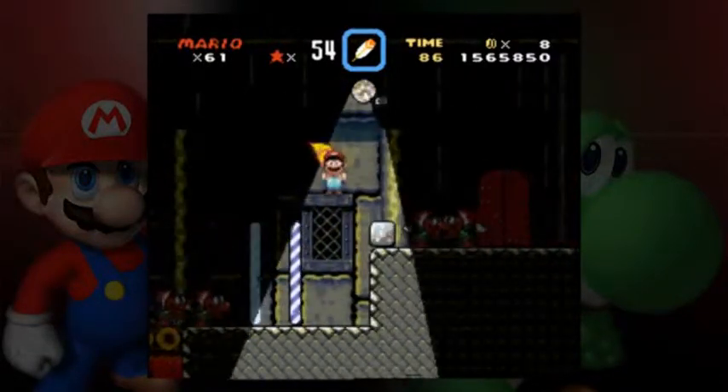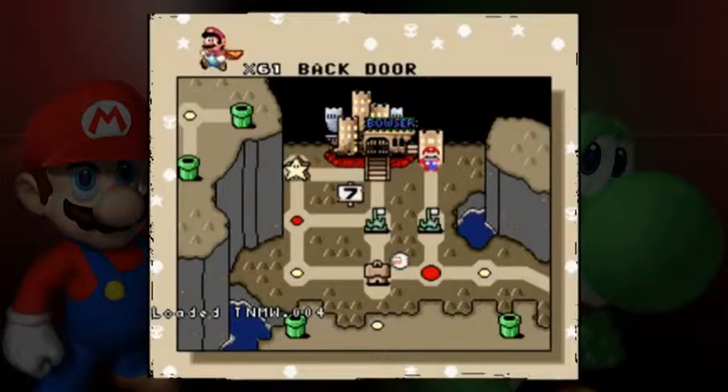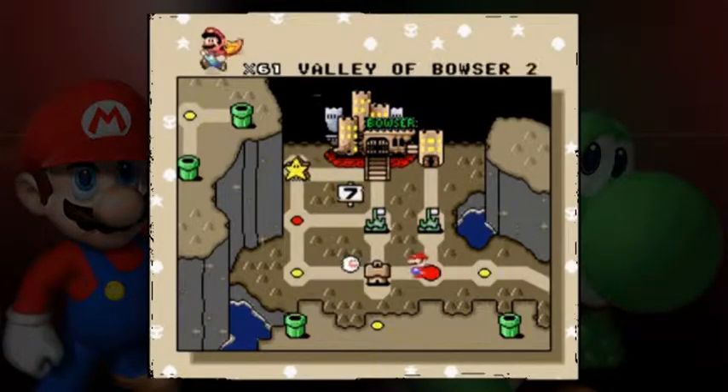And this is a halfway point. Presumably, this unlocks Bowser. The front door also unlocks Bowser, so I'm just going to skip to that.